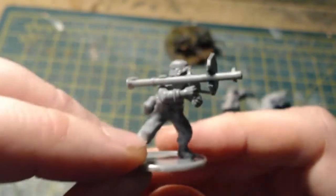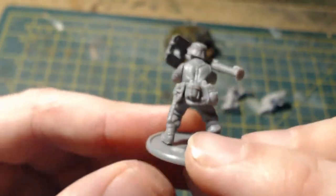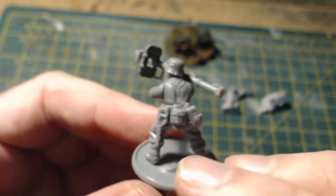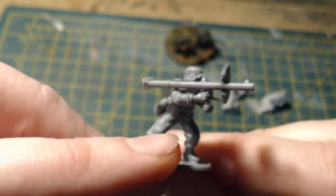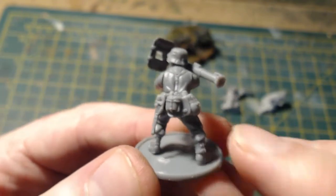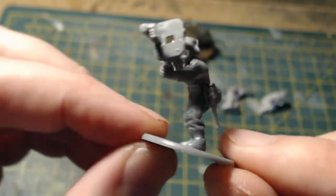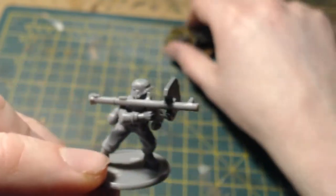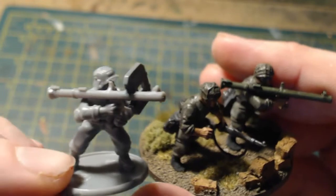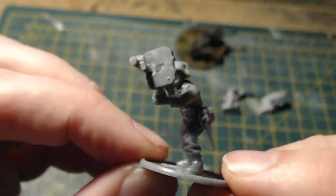Clearly from here you can see it's cobbled together, but when it's on the battlefield from three feet away it's going to do the business - whether it'll actually do the business in-game is another thing considering my dice rolling, but that's another video in itself. I'm quite happy with that - just need to build the second guy as a loader. I don't know whether to mount these on the same kind of base or individually - I'll come to that problem when I get to it.